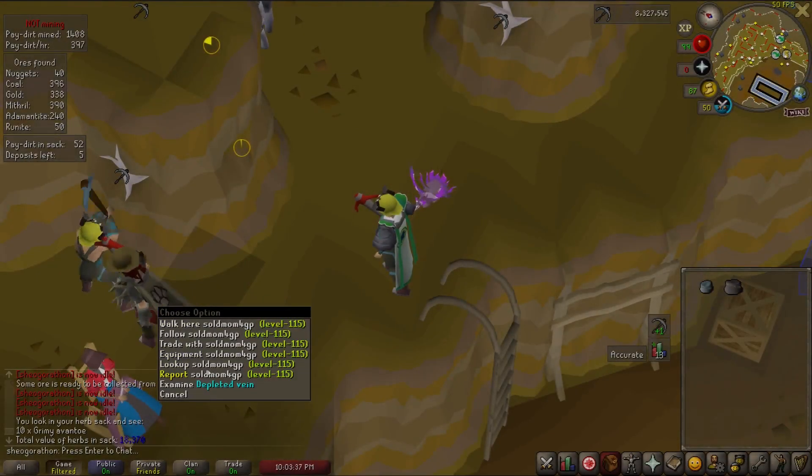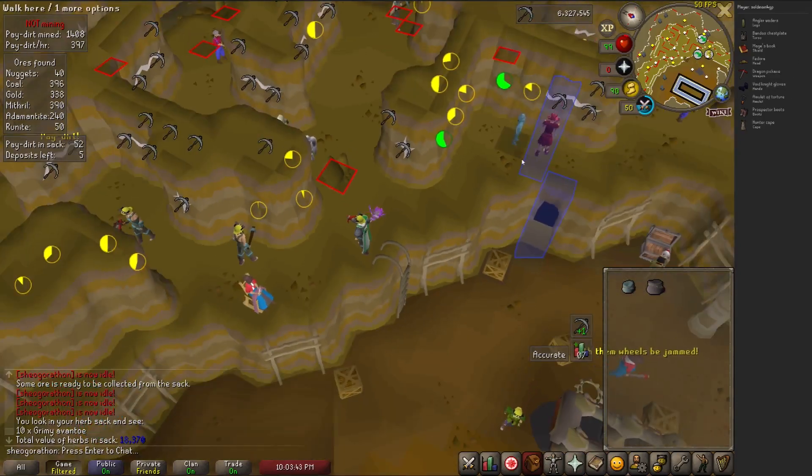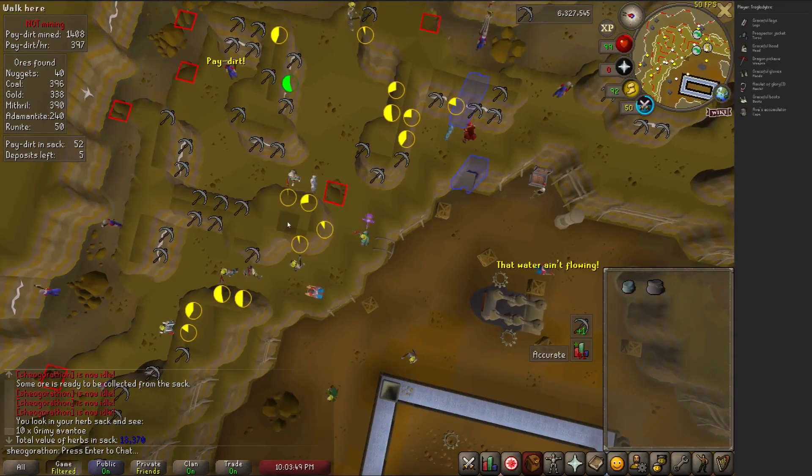The Equipment Inspector adds a right-click option on every player that allows you to inspect their equipment. This is really useful in the wilderness as things like rings aren't visible on your player character. It's also nice if you're just wondering what an item is that someone is wearing.